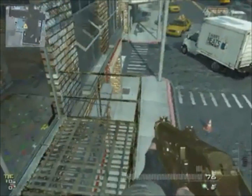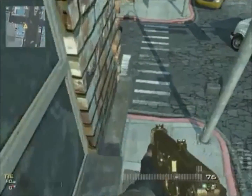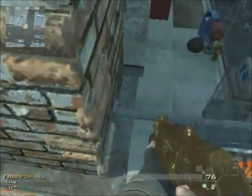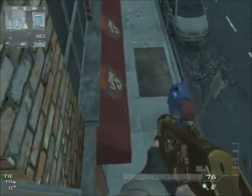All you want to do is climb up here, get on the railing, jump over onto this window and drop down here. You want to work your way around, and you should be in a brand new spot on the new map Intersection.